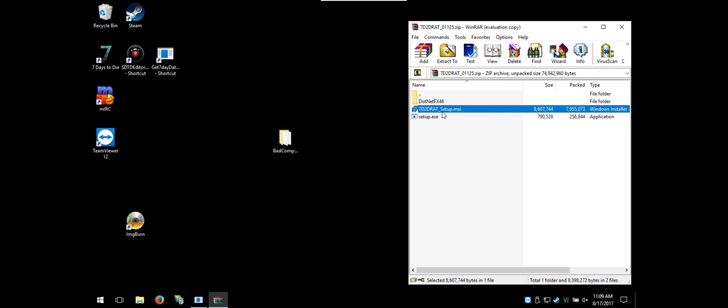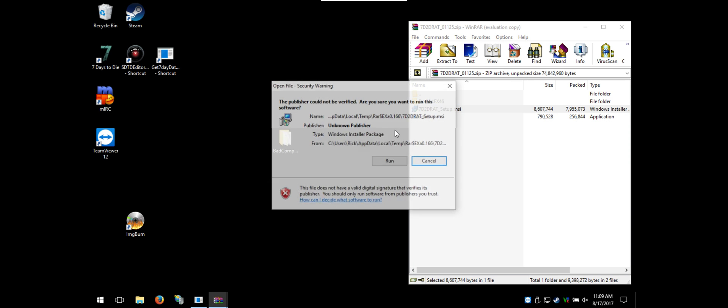Here's the bad news: when updating to this new version of RAT, you're pretty much going to lose all of your user database stuff. That's why I'm only doing a video on a fresh install. So after deleting those folders, go ahead and install.